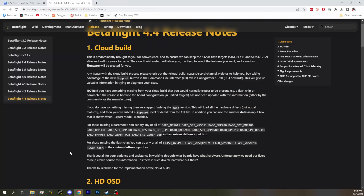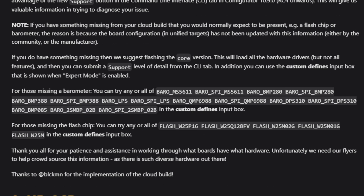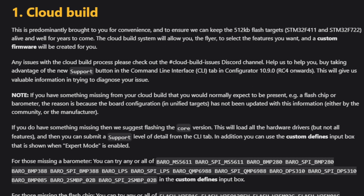If you're having trouble figuring out what's supported and some stuff isn't working properly, you can flash the core version and it'll load all the drivers. Then you can type 'support' in CLI and it'll give you a list of supported devices so you can figure out what you need to include — like for a missing barometer, you can try the custom defines. There's going to be a little bit of a learning curve, but in most cases that basic flash is going to work pretty well — just the first one you click on with all the options picked for you.